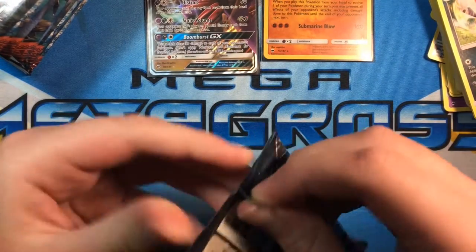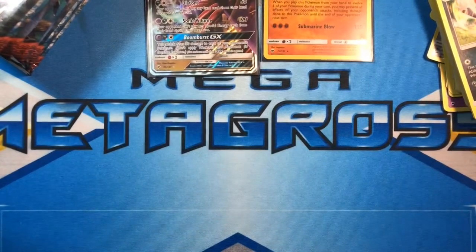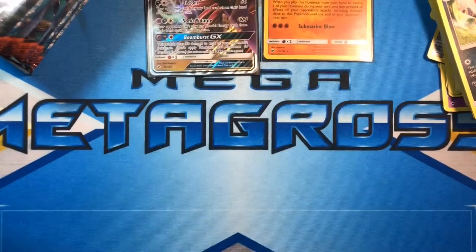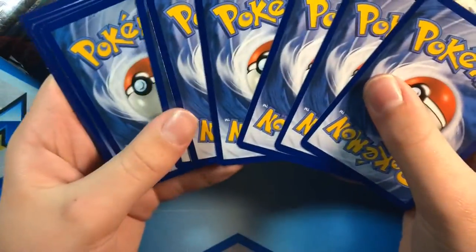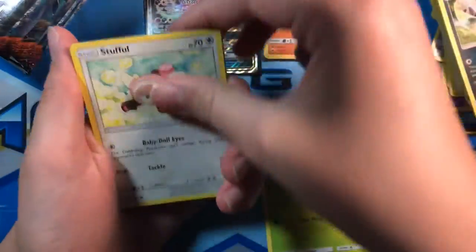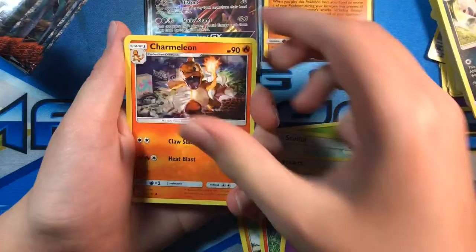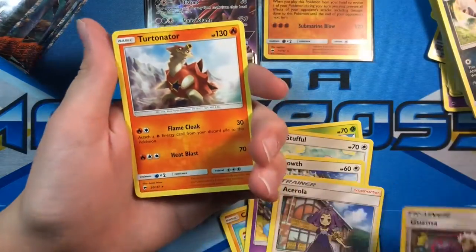Next pack. I have trouble opening packs sometimes — I'm still new to this, so I'll have to figure it out. It's so much fresher when you're recording yourself opening cards. What's with the condition of these cards? That card's all dinged up. Pantage, Scuffle, Meowth, Groballer, Charmander, Energy, Charmeleon, Wobbuffet, Acerola, Reverse Holo Guzma — that's pretty nice — and Incineroar.